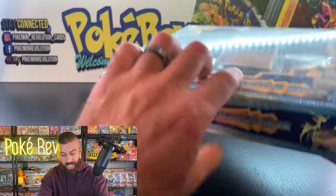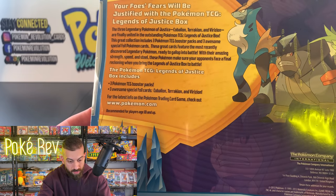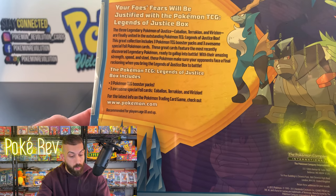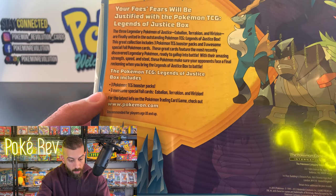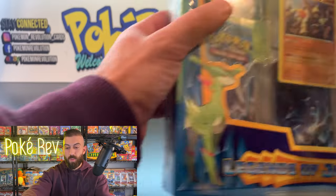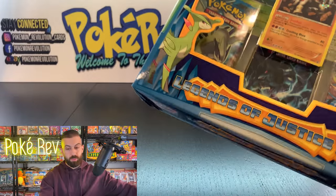Here we go — this is sick. The Legends of Justice. The three Legendary Pokemon of Justice are finally united in the outstanding Pokemon TCG Legends of Justice box. The collection includes three Pokemon TCG booster packs, three special foil Pokemon cards, and the recently discovered Legendary Pokemon. Three Pokemon TCG packs are inside, and that's what we really want to see. Maybe we could get that Secret Rare Charizard. I'm really happy the pack on the left is the Lugia — that's my favorite Plasma Storm pack artwork.